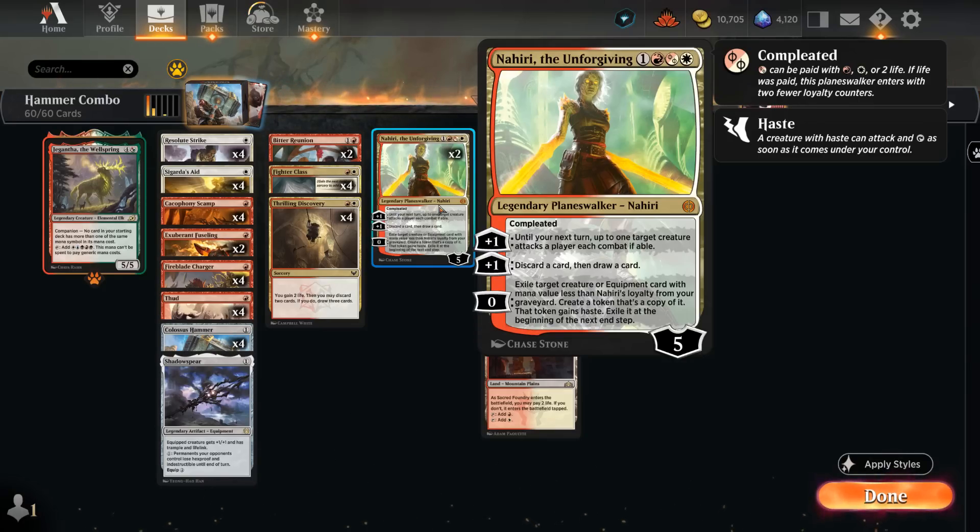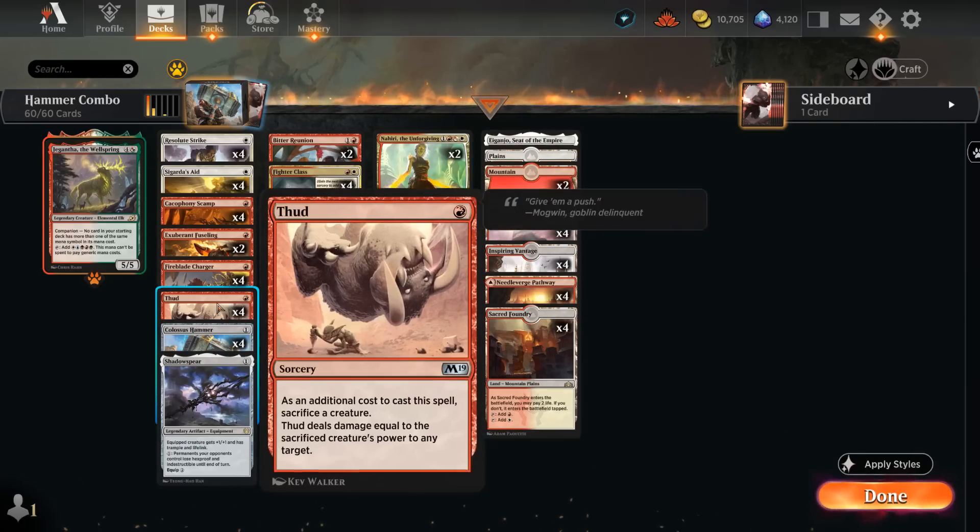Nahiri's zero ability exiles a target creature or equipment card with mana value less than her loyalty from our graveyard and creates a token copy of it with haste, exiled at the next end step. Since all creatures and equipment in this deck have mana value 1, we can always retrieve them with that ability — great for recovering a Colossus Hammer the opponent made us discard, or getting back a creature to sacrifice to Thud.